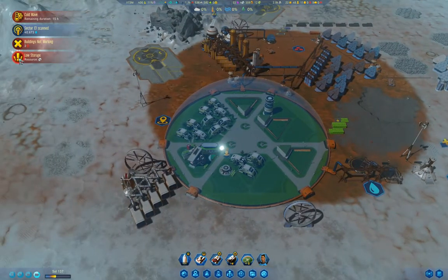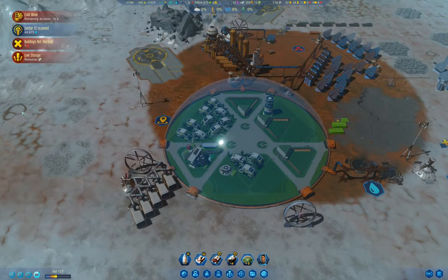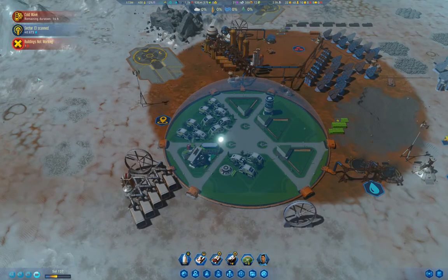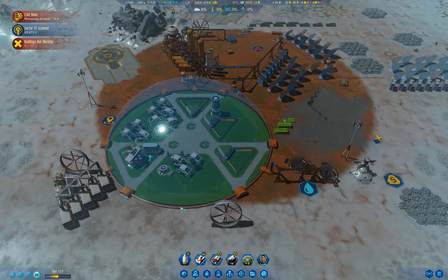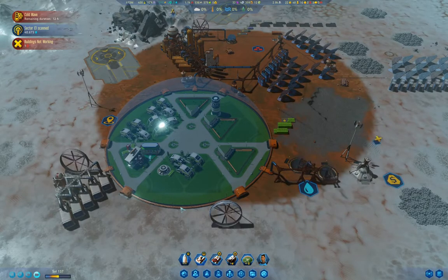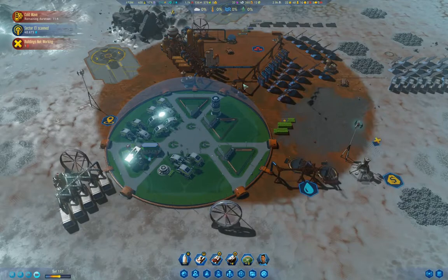We're short on machine parts — that's definitely an issue. I'll be bringing some machine parts back with the rocket, but I'm not sure if it's going to be five or ten — I'm not sure how much I can afford by the time it gets there.